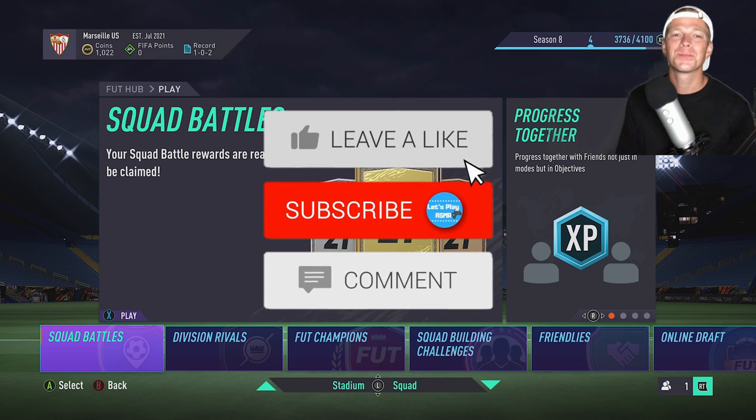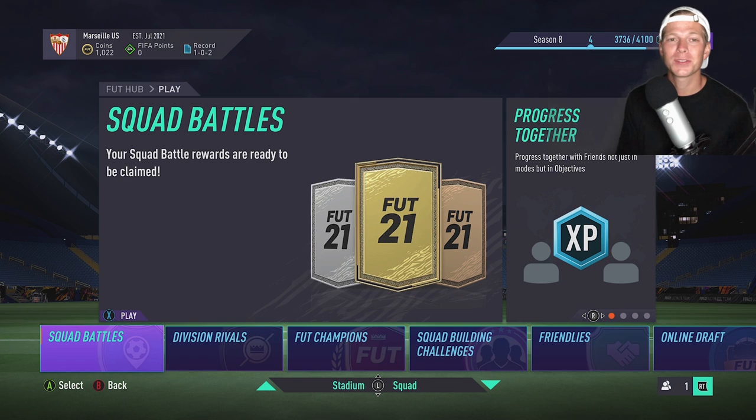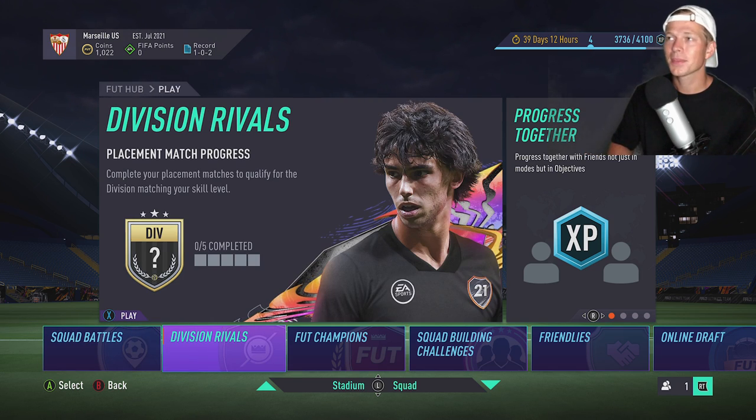Hey guys, I hope you're all doing well. Welcome to another A Smart Gaming video and today we are back with some more nice, relaxing FIFA 21. Should be a good time as usual. And today we are back in FIFA Ultimate Team. I thought it would be fun to try out this Division Rivals game mode. It says complete your placement matches to qualify for the Division matching your skill level. So we're going to give this a try and see how we do.